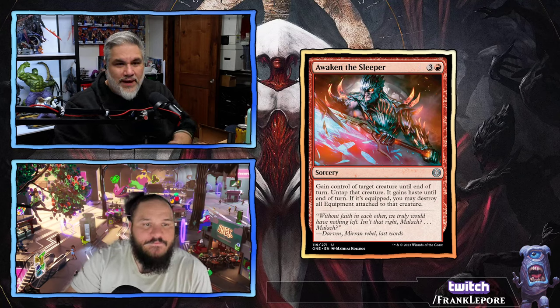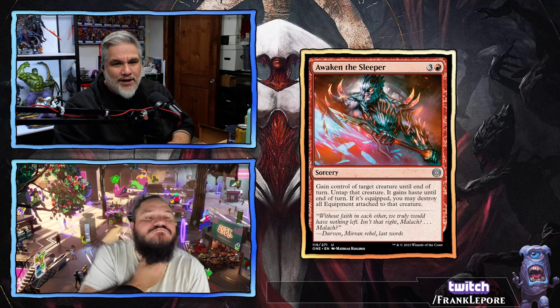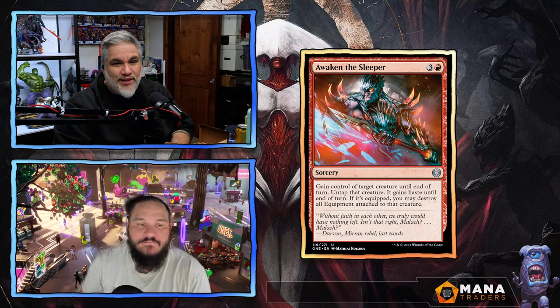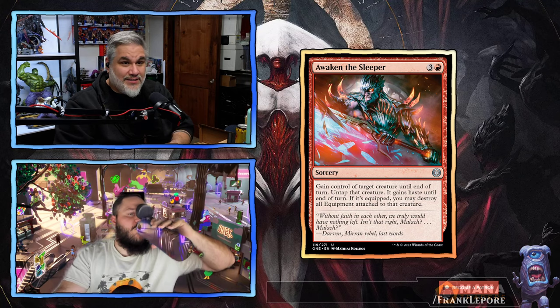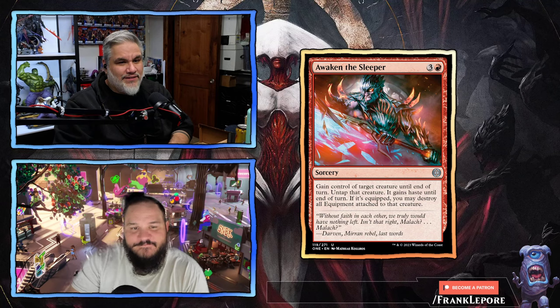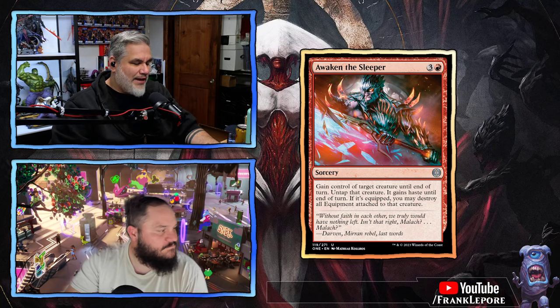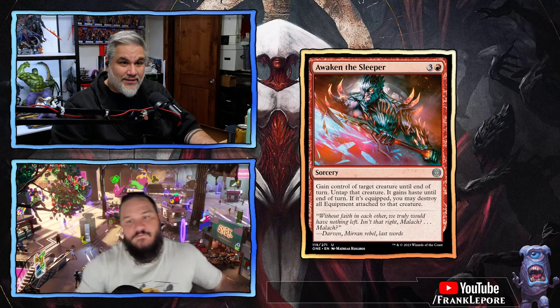Awaken the Sleeper — four mana sorcery. Gain control of target creature until end of turn, untap it, it gains haste until end of turn. If it's equipped, you may destroy all equipment attached to that creature. Every set's going to have their threaten effect, and this is just this one's where you destroy the equipment, which is fine — actually a pretty interesting caveat, though I don't think it'll be relevant that often. It's a necessary evil, like your draw-two-lose-two black cards, your counterspell for three mana in blue that does a mediocre effect.